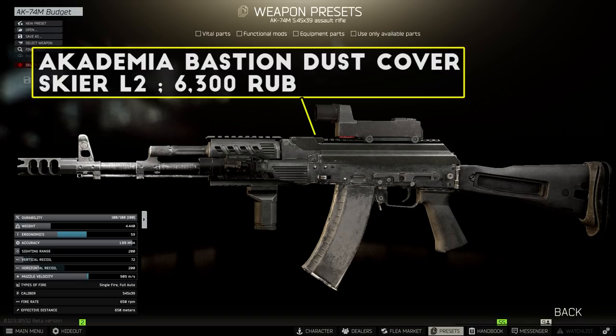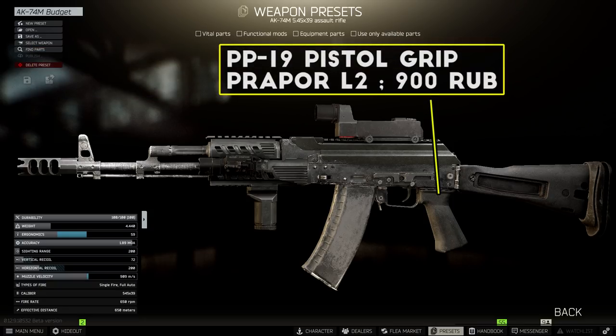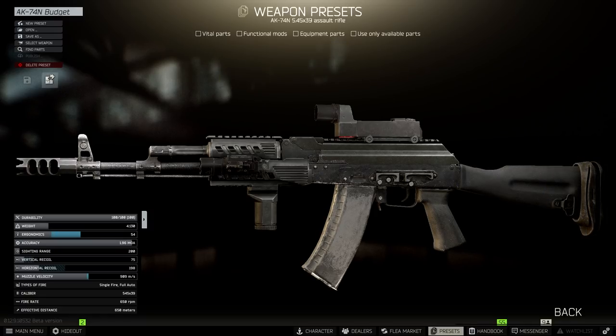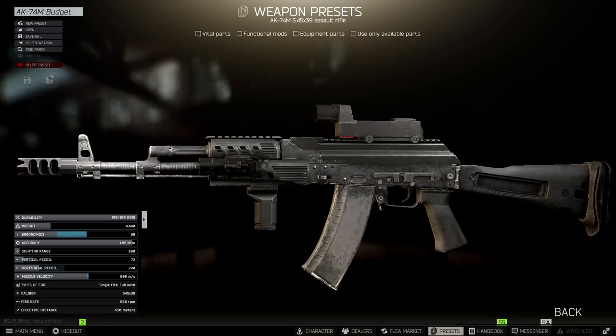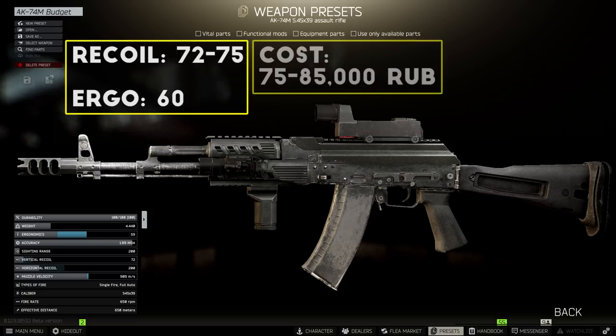Next, you want to attach the Bastion Dust Cover, which gets you a sight mount as well as some extra recoil control. For the sight on these builds, I'll be using the Cobra Reflex sight with the sight shade attachment on all of them to stay consistent, but you can swap this for whatever you prefer. To finish off the build, first I add the PP-19 pistol grip for some cheap ergonomics, and then the GP-25 recoil pad for the basic AK stock for extra recoil control. This exact same build will work on pretty much any AK-74 rifle. When this build is all put together, you're looking at 72 recoil for the AK-74M and 75 recoil on the 74N, with around 60 ergonomics total. The total cost is around 75 to 85,000 rubles depending on how much you pay for the rifle, and overall it's a fairly effective and relatively cheap build.